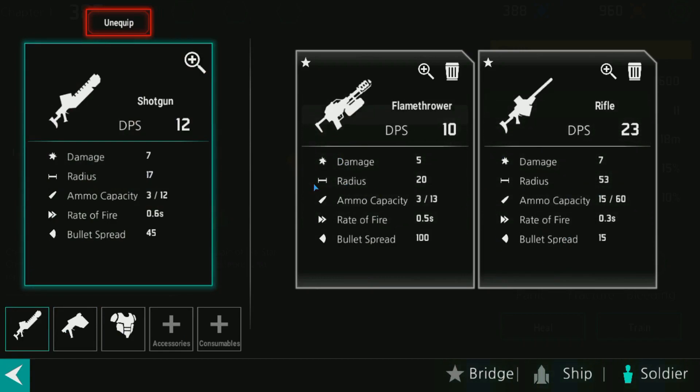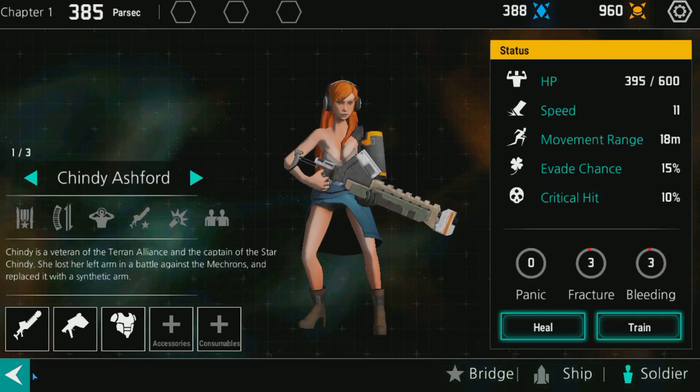These weapons do different things. The rifle has range of 50, rate of fire, capacity right there, and bullet spread. The flamethrower has very good bullet spread but it's rated similar to the shotgun in range. The flamethrower's DPS is actually less, so it's basically better for the spread. The shotgun has very good spread so its DPS is actually very high, while the rifle has to hit with all its shots and be very close.